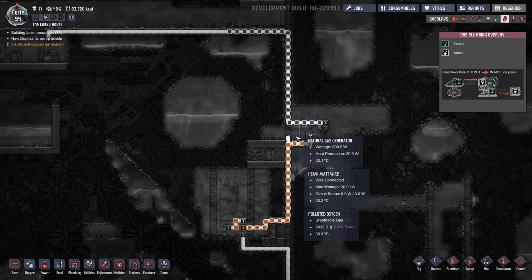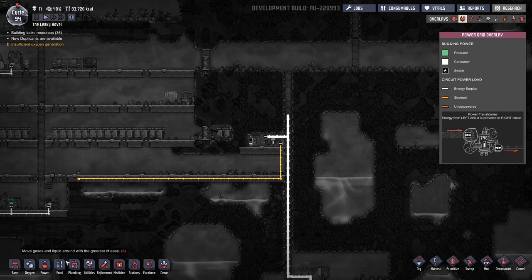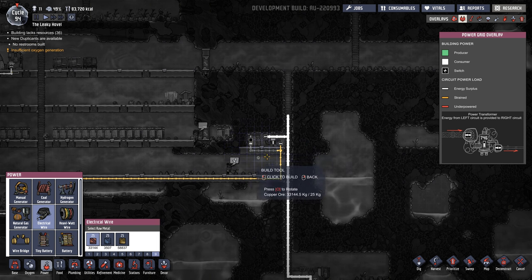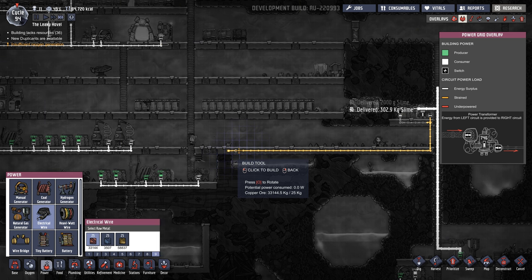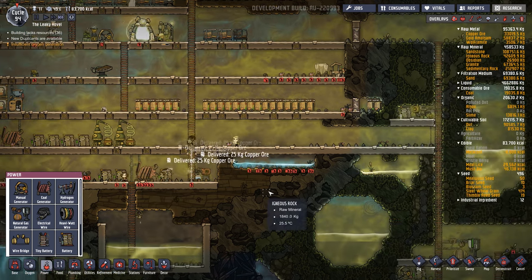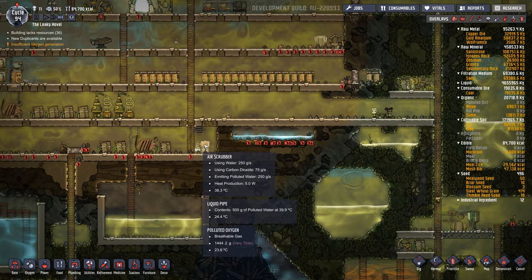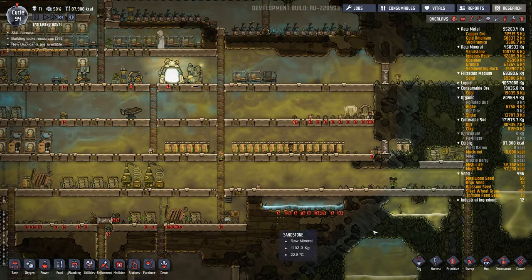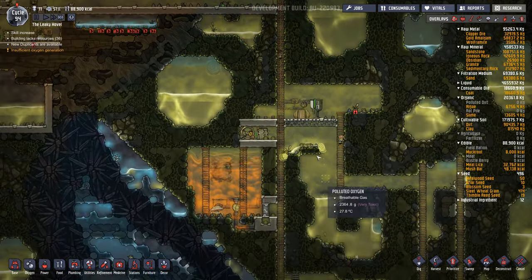Generally you can run two to three natural gas generators off one natural gas geyser — any more than that and it kind of consumes all the natural gas. I just realized I didn't hook up my battery here. You definitely want at least one battery, maybe more, on the other side of this power transformer — basically on the circuit that you're going to use in your base. I'm going to connect this circuit down along here and disable this coal generator for now. Natural gas is a cleaner source of power. Some people make a sealed room for the air scrubbers and pump all the CO2 into it, but I tend to leave them open so I can use them dual purpose — to capture CO2 from the base that falls down and from the natural gas generator.